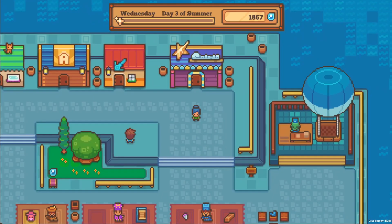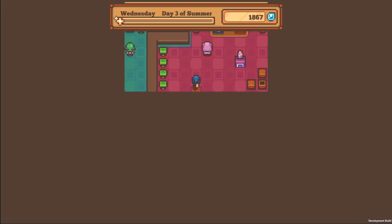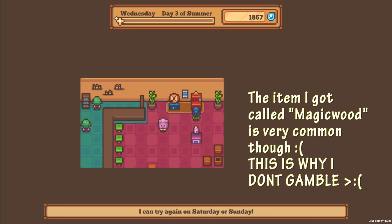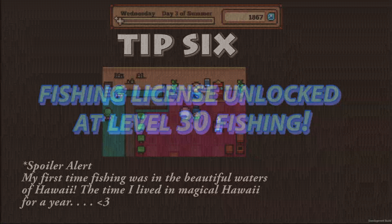There is a casino in Littlewood, and it is in the ocean-side city of DeLuca. When you go in, you can play the Wheel of Loot, and there are new prizes every Saturday and Sunday. The prizes are usually very rare items, and you can only play on Saturdays or Sundays. I highly recommend that you go to the casino every weekend to maximize your chances of collecting those rare items.